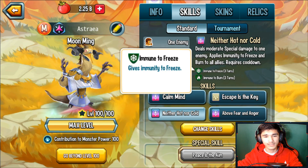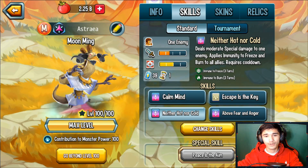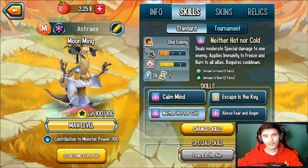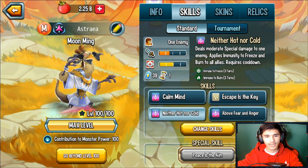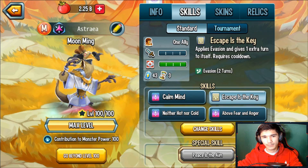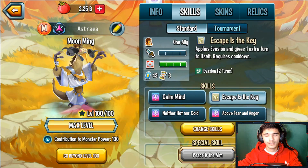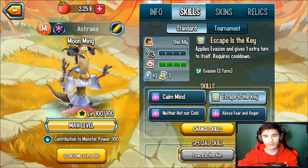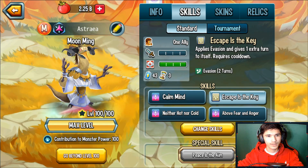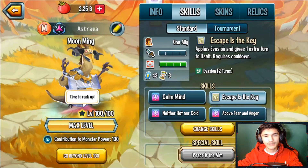The evasion skill is actually pretty good. What you can do at the beginning is deal some damage and apply freeze or burn immunity if needed. Then next turn, apply evasion to yourself and get the extra turn. You can use Calm Mine or Above Fear and Anger, and while you still have evasion for one more turn all incoming damage will miss — that's pretty solid.